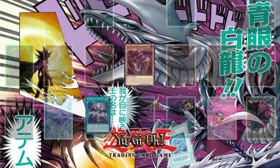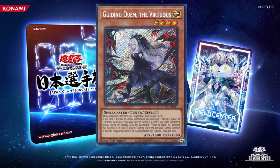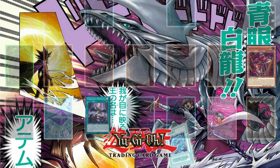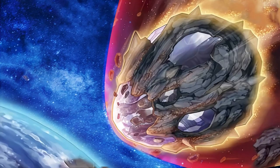I chain Forbidden Droplet, sending Guiding Quimp from hand and Aluber from field. That should allow me to dodge your Droll and Lock Bird. Let's break this down: first Aluber was summoned, then the opponent activated Droll and Lock Bird. After this activation, the response was to activate Forbidden Droplet, sending Guiding Quimp the Virtuous from hand and Aluber the Jester of Despia from field, as a response to dodge Droll and Lock Bird.